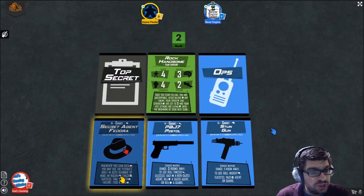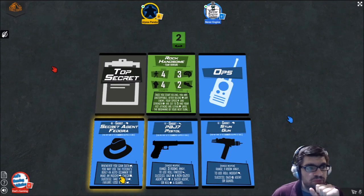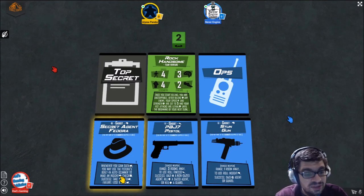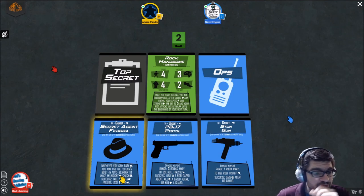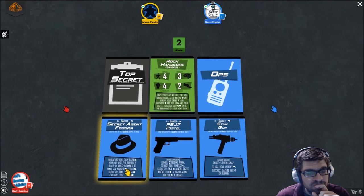Are there ways to improve your attributes through gear? Absolutely. There are cards that let you improve them one time, cards that let you succeed when you've failed a roll, and gadgets that permanently increase a stat while equipped. There's one called the tactical turtleneck that lets you choose any stat to increase by one every turn — it's one of the best cards in the game.